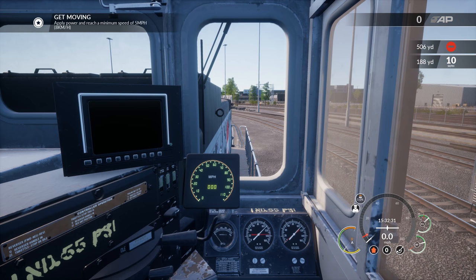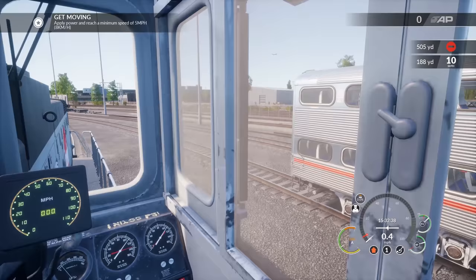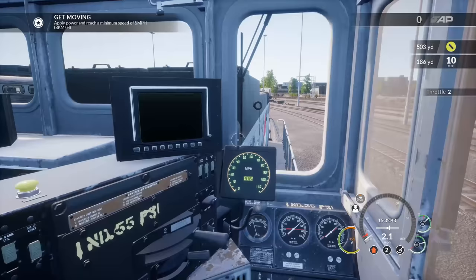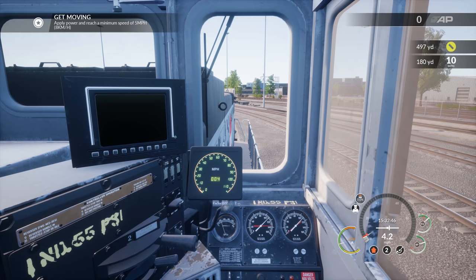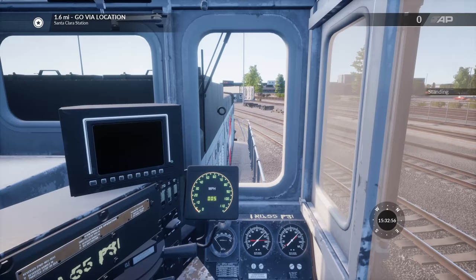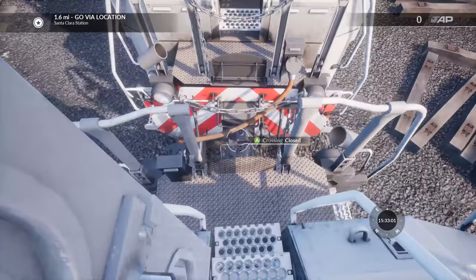Six yards — get moving, apply power and reach a minimum speed of five miles per hour. We're released on the brakes, bring up the throttle to one, let those amps climb, and we're already rolling. We'll go to throttle two. We're bringing a friend along today. We're going to do something fun — go to idle for a second because we can't exceed five miles per hour yet.